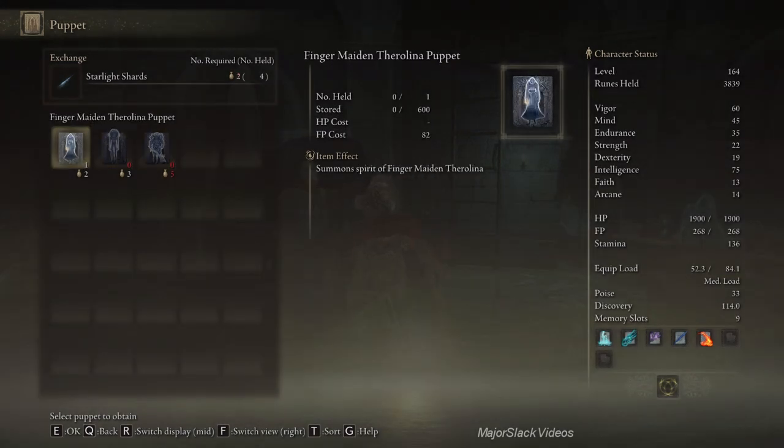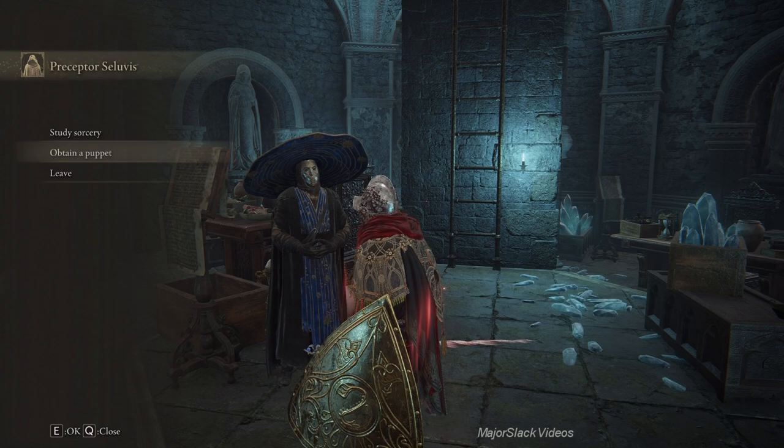There you go. And if you so desire, you can also buy the Finger Maiden Puppet for two more starlight shards - which I think I'm going to do, just for good measure. I'm going to buy him out. Done and done.